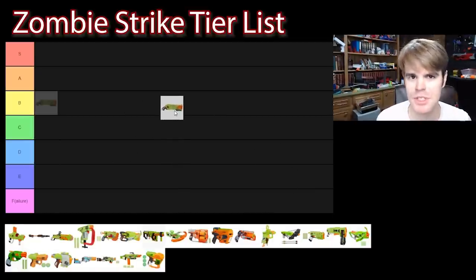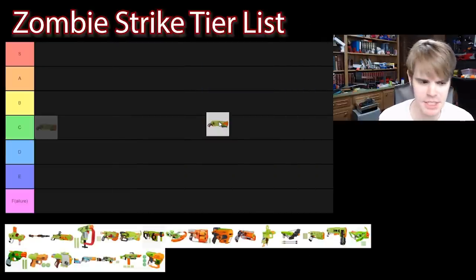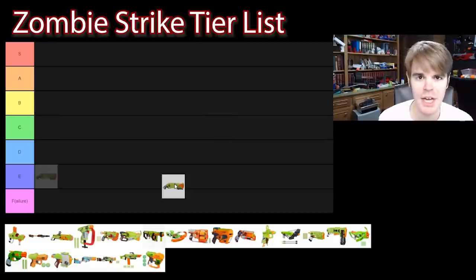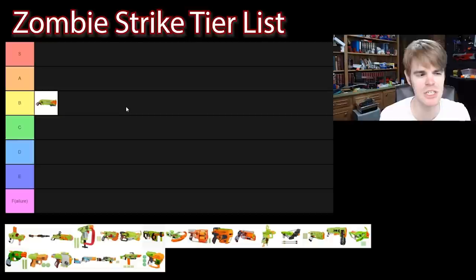We included a few extras, a little bit of reskin value this time. What better place to start than with the Rough Cut from the Zombie Strike line. This was a rare blaster — it wasn't easy to get your hands on, and it was pretty fairly priced considering you had to pick it up in a dual pack at a big box store. Still, it's a Rough Cut, which is a fantastic blaster — one of the best dual-shot shotguns we've ever gotten. The dual plunger, dual barrel, single trigger double action is just fantastic. I'm going to put this up in B tier. The elite version will score a little higher, but this is still a Rough Cut. Rough Cuts are fantastic. B tier.